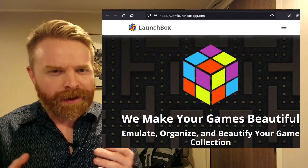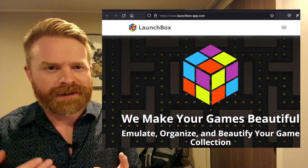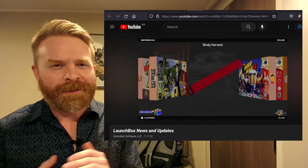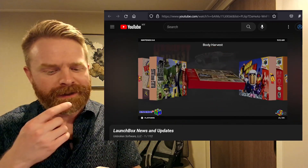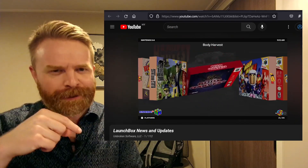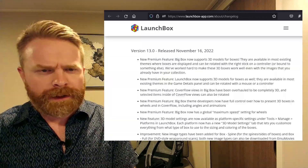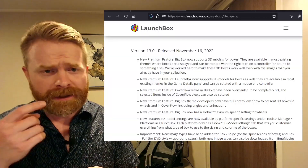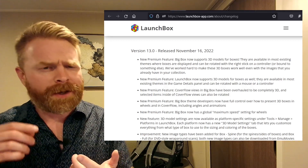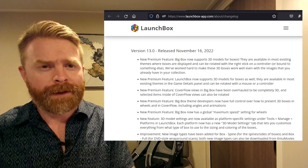And last up, we're talking about LaunchBox. LaunchBox version 13 was just released with a bunch of bug fixes and also some brand new features. The biggest piece of the update is the addition of 3D box art. I'll leave links to a YouTube video and the entire change log in the description below. LaunchBox has both free and paid versions, and it's an awesome front-end for your emulators.